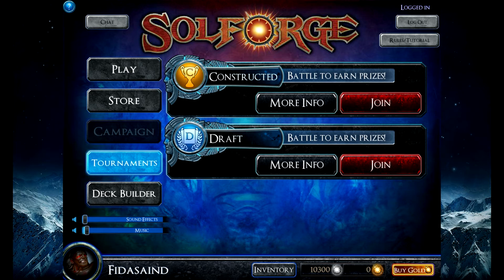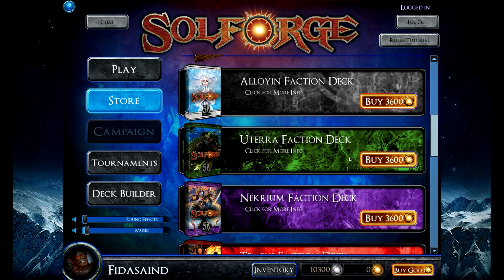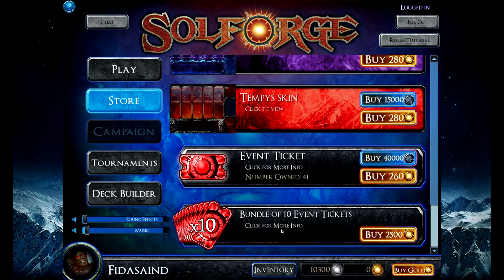Let's break it down. Draft costs 7 tickets, which translates to 1,750 gold or 280,000 silver. Players keep their deck of 30 cards after your draft — at least one is heroic. I would say usually 2 to 5 are heroic-plus: heroic, premium, or legendary. You play 3 games. 0 to 2 wins gives you just a standard booster pack — standard booster packs cost 560 gold. 3 wins gives you a premium booster pack — 2,500 gold, which is also the cost of 10 tickets. 1 win gives you 3 event tickets, 2 wins gives you 5 event tickets, 3 wins gives you 9 event tickets.